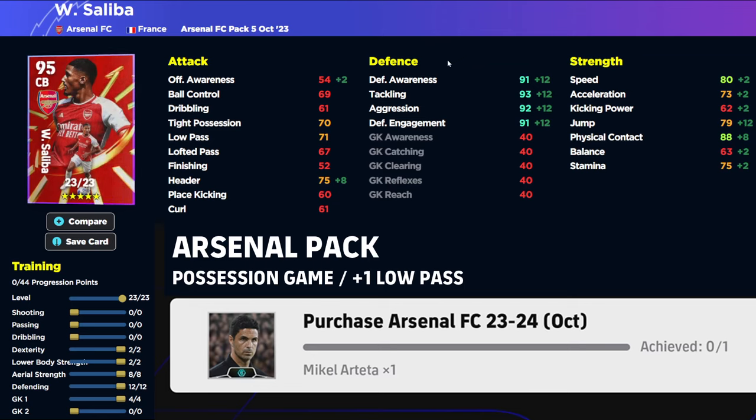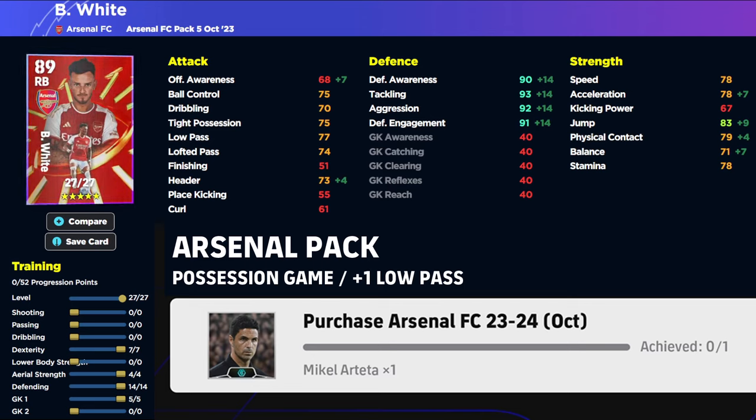Saliba is more of an explosive center back — he definitely has an amazing card. I don't think he has played as well in-game as his stats suggest, but this card is very, very decent. I was impressed with his Player of the Week card from a couple of months ago, and this one looks to be extremely solid as well. Physical contact and defense stats are all 90 or above, with 75 acceleration and 80-plus speed. The only downside is his header.